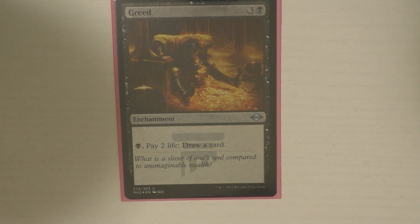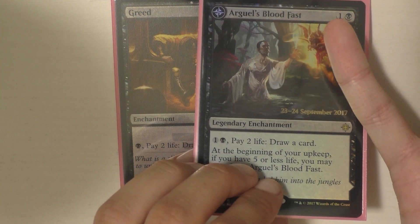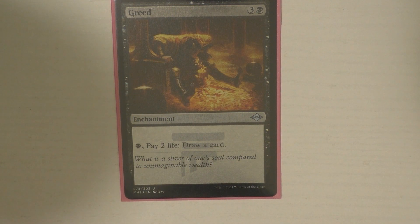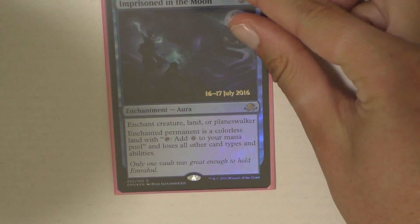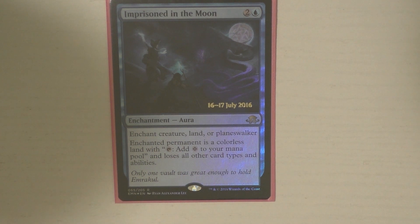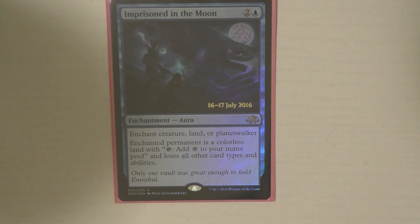Greed is very similar to Arguel's Blood Fast — it gives me access to drawing cards, but it's four mana to cast and only one mana per card after that. Arguel's is great because it's two mana to play and two mana for each card, whereas Greed is four mana and then one mana per card — so they complement each other. Imprisoned in the Moon is one of my personal favorite removal spells because you can do this to someone's commander and they literally can't respond. The only way to deal with it is to get rid of Imprisoned in the Moon. You can turn someone's commander into a colorless land, which is really funny. It also hits Planeswalkers, but the majority of the time you're going to be targeting someone's commander.